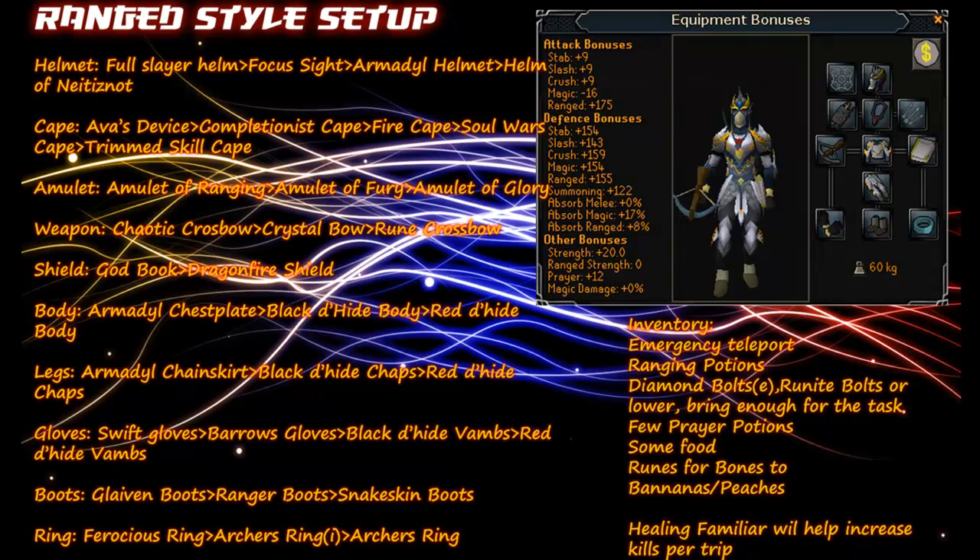For Body, Armadyl Chestplate, Black Dragonhide Body, or Red Dragonhide Body. For Legs, Armadyl Chainskirt, Black Dragonhide Chaps, or Red Dragonhide Chaps. For Gloves, Swift Gloves, Barrows Gloves, Black Dragonhide Vambraces, or Red Dragonhide Vambraces. For Boots, Glaiven Boots, Ranger Boots, or Snakeskin Boots. For Ring, Ferocious Ring if you're using Curadel's Dungeon, or Archer's Ring Imbued, or a normal Archer's Ring.